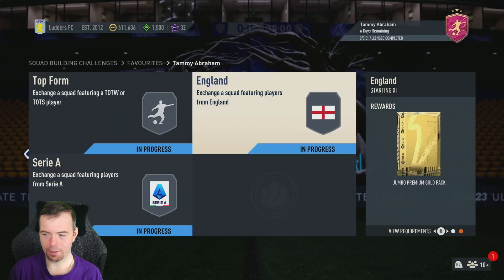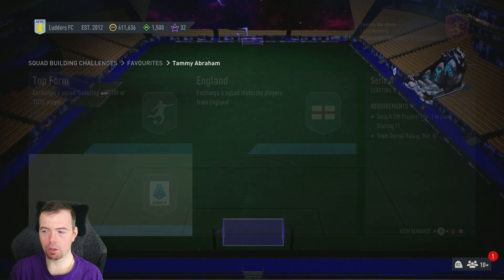There's only about a 5k difference max between the 84 and the 85-rated team, which is absolutely awful. You do get a Jumbo Premium pack, which is a 15k pack.